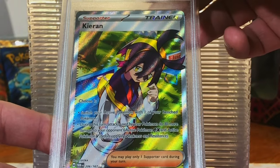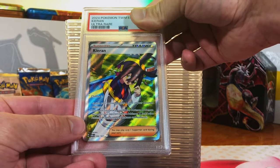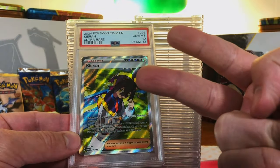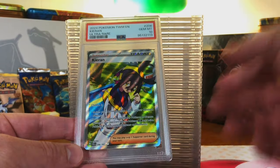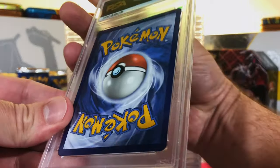Kieran Full Art from Twilight Masquerade — I think we have another 10. Gem Mint 10! Good grief. Right off the bat we got two Gem Mint 10s. We got mostly hits in here — commons and uncommons, but mostly hit cards. Two of them and a 10 right off the bat. Fantastic. I can see where this is going.